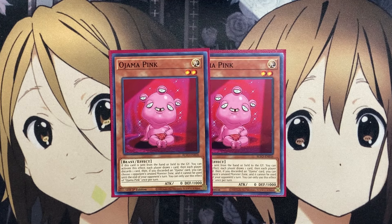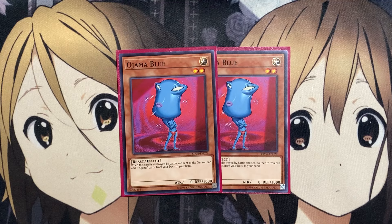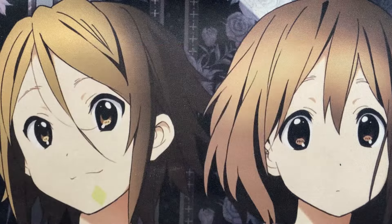I also run two copies of Ojama Pink. If this card is sent from the hand or field to the graveyard, each player draws one card then each player discards one card, and if you discard an Ojama card you can choose one of your opponent's unused monster zones that cannot be used until the end of their turn. Pink can also send cards like Oja Magic to get the additional search for other Ojamas. Running two copies of Ojama Blue as well — it could potentially be a three-of but it has to be destroyed by battle, so it's not as reliable. Still a great search tool; I find myself crashing into opponents' monsters to get the search during main phase two, and Ojama Blue can be recycled by Ojama Country after it's been destroyed.